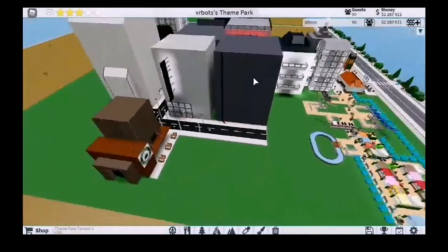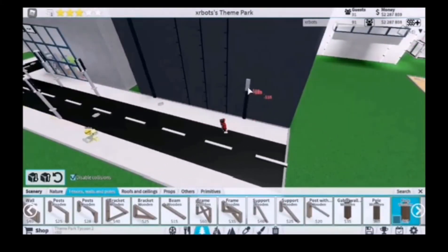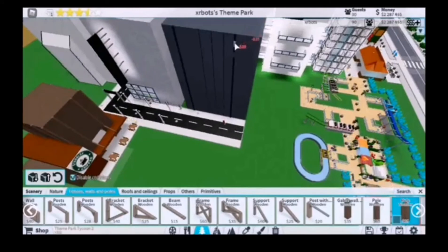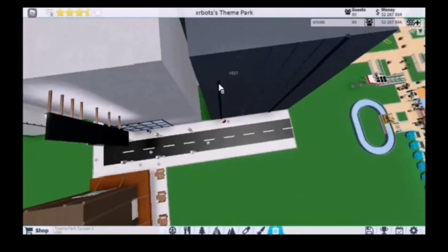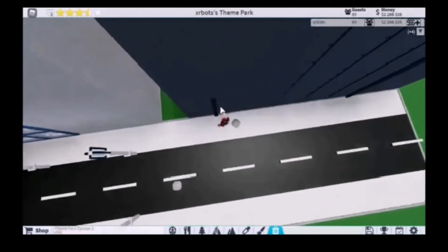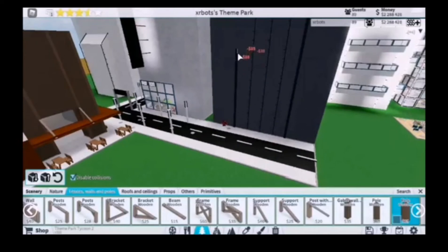Moving on, I'm thinking about making a government building. The government building is basically going to have a waiting room, and on the top floor I'm going to put a pet house, which is basically where my room will be for the government building. I don't know where to put it - I'm obviously going to put it in the central area, but I really don't know exactly where. I have some sort of idea but I don't feel comfortable with it yet.